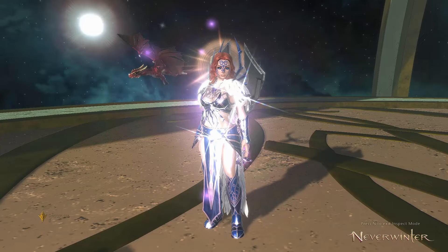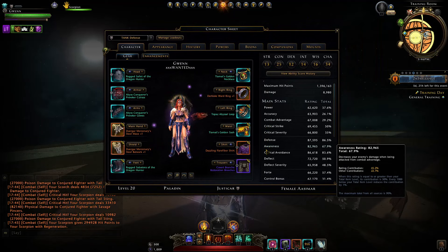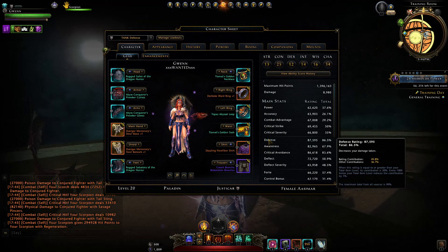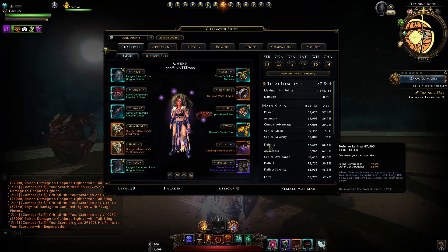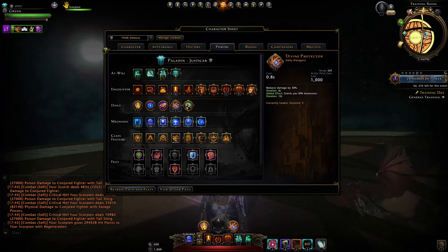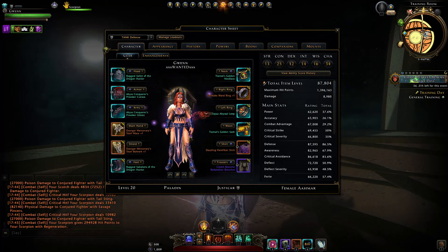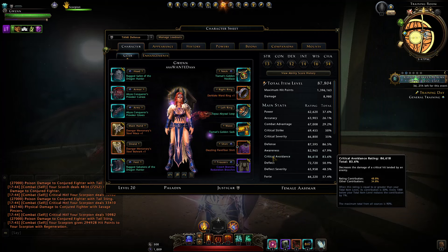Now we move to our stats and the priority you want when building your character. You might be a newer player and not have everything I have — just work towards the right stats. I highly recommend focusing first on Defense: get that to about 80%, then you can kind of forget about it. For Awareness, get that to at least 60% and then use your Divine Protector to give you an extra 30% for those big hits, with temporary buffs like these arms and Fortified to get that up during AoE fights.